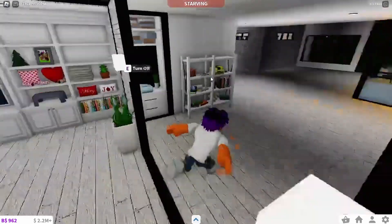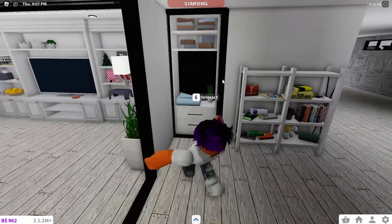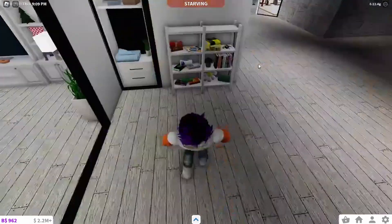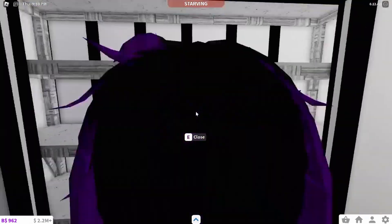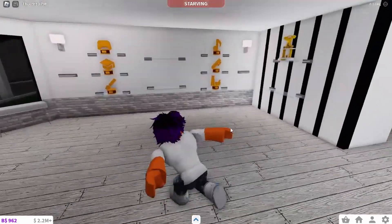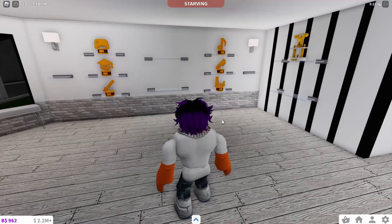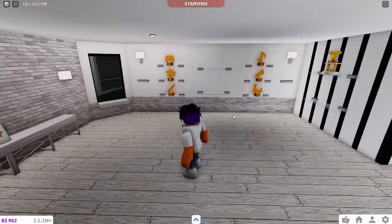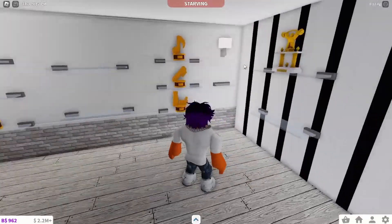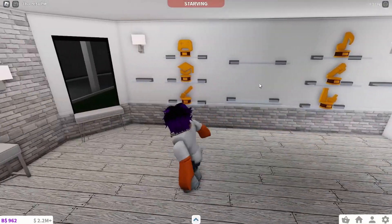Moving on, we have a nice little cupboard with a bookshelf, and if you open these doors there's a storage area — which I apparently never finished. Over here was going to be the trophy room but I had to scrap it and move it to a different house. So we have the basic trophies here, including the athlete trophy and some of the other ones you can get.